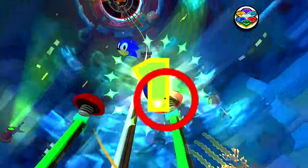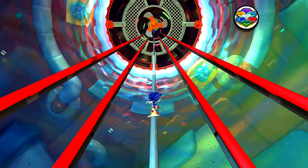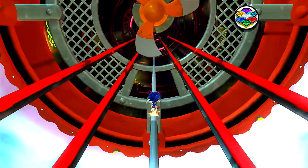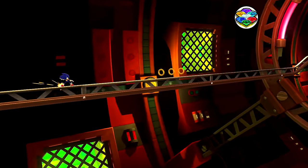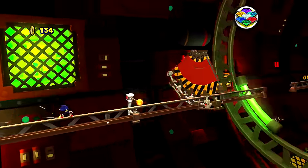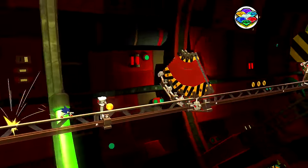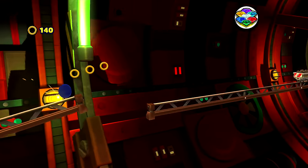And probably make Sonic a little bit faster, I don't know. But then again, you can spin dash all over the place and that's pretty fast. What tripped me up on this level is that I thought you could speed up on the rails, but I realized that the red ones slow you down and the green ones speed you up. Yeah, and then the silver ones are regular speed.